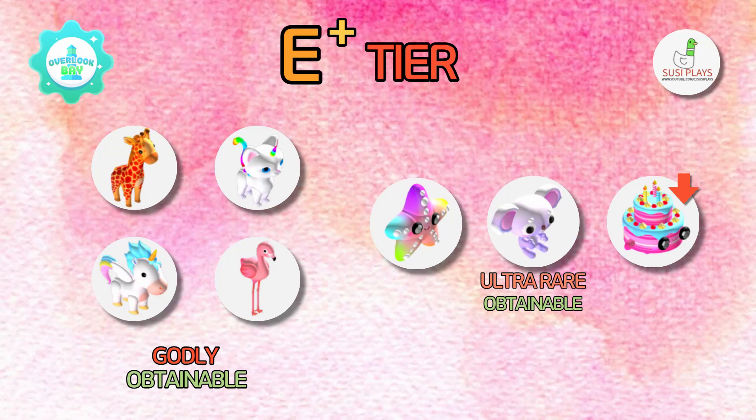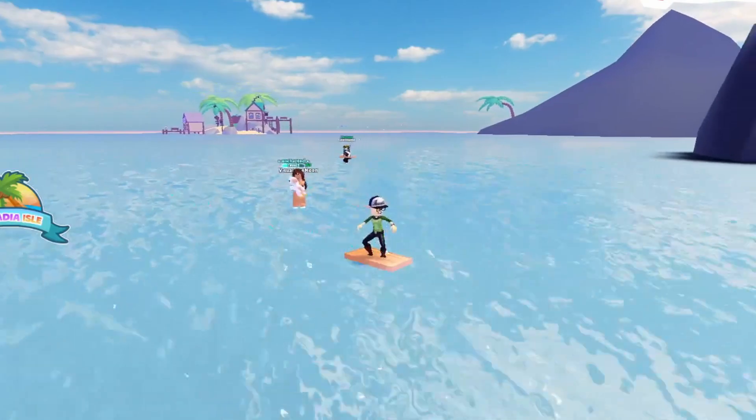Then we have the E plus tier, which is all of the obtainable godly pets, and we have the new birthday cake pet to celebrate Overlook Bay's birthday. It is actually quite new.